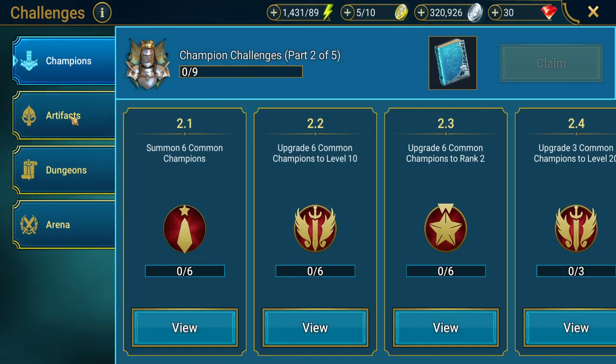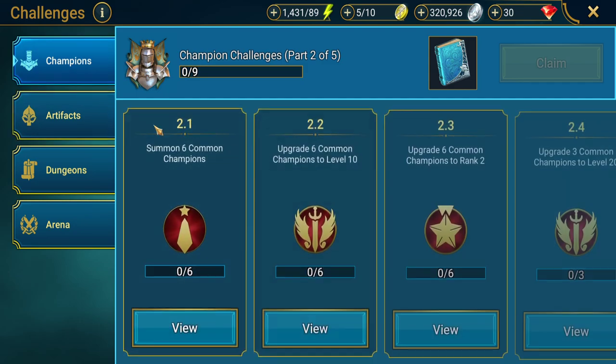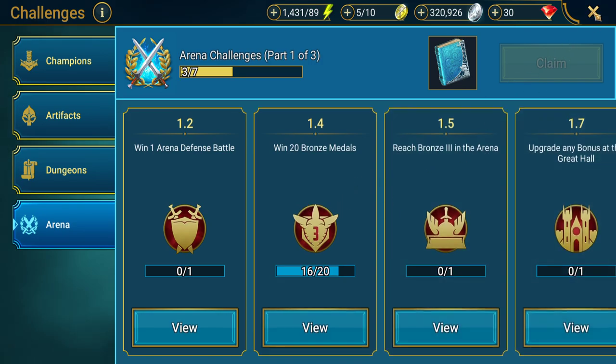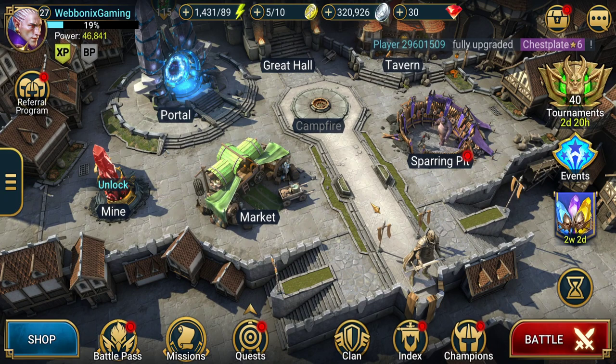Challenges are in four different areas. Artifacts challenges are mainly for campaign — you're going to be farming these campaign pieces while you're doing it. Champion challenges are something you can concentrate on when you're leveling up your champions. Dungeons we'll get to later. Arena is also really helpful to dip into while you're doing your campaign.